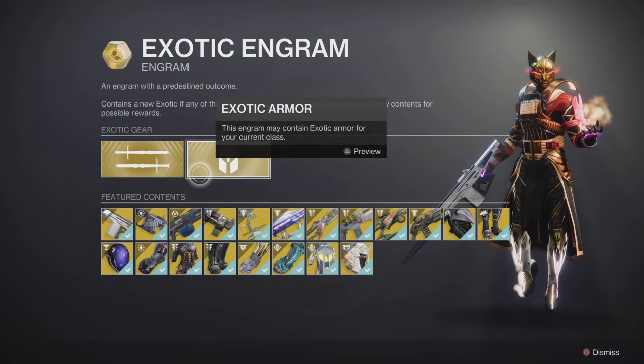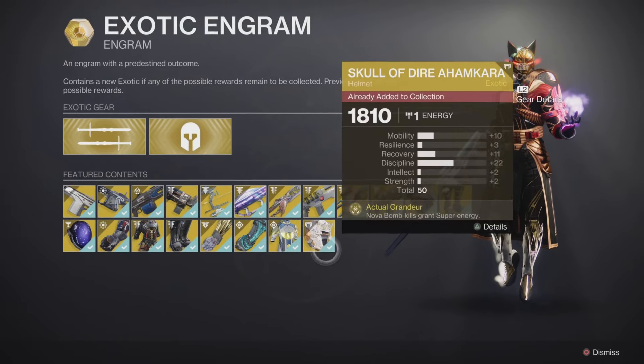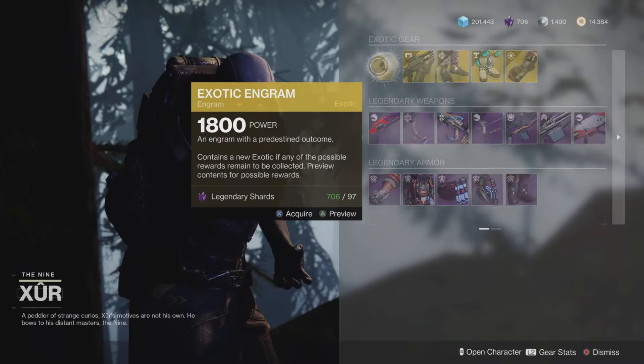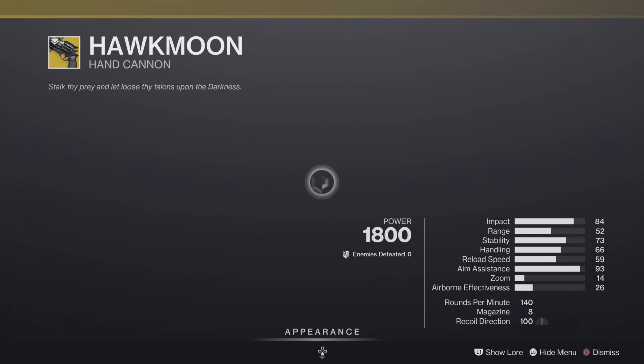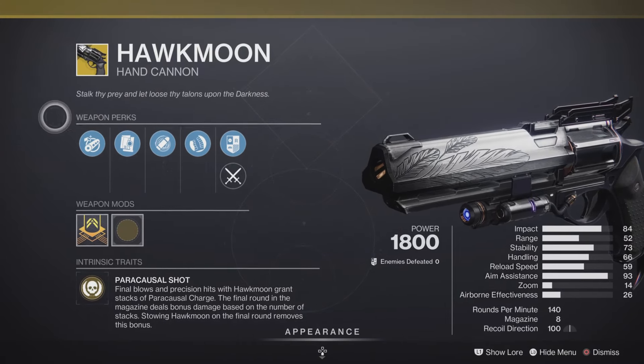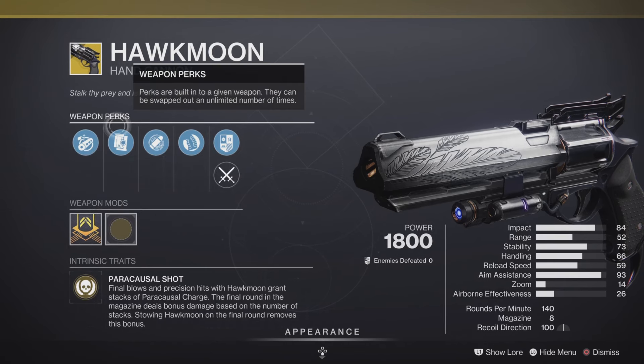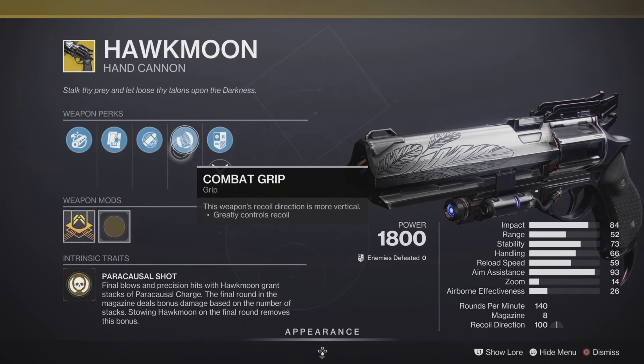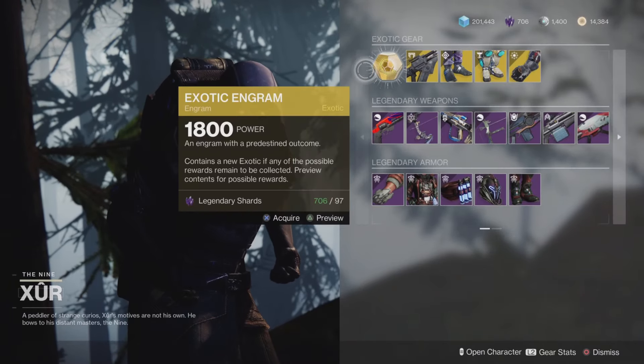Now, as always, we have returning the illustrious and luminous exotic Engram. So you can get after all those old exotics if you haven't already, my guardian. And we have one random roll for the Hawkmoon exotic. Let's check it out. This week we have Chamber Compensator, also Alloy Magazine, Eye of the Storm, and Combat Crew — making it a pretty cool roll for PVE and PVP.